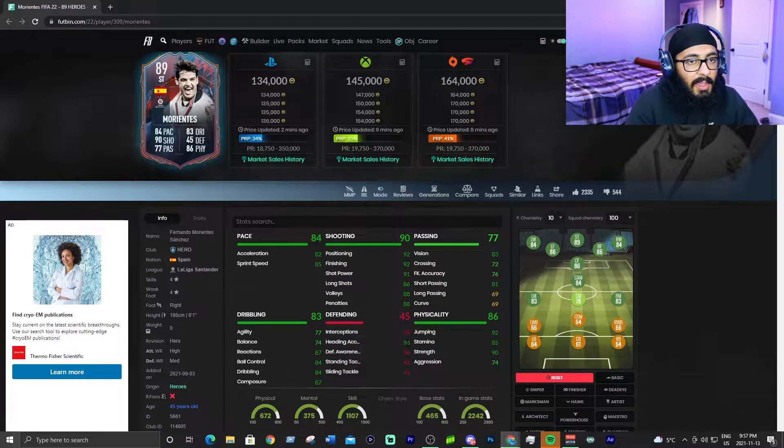I've used this guy in my main team. He scores a lot from corners and free kicks. His right foot is dangerous and he can also score from his left foot. He doesn't have four-star weak foot but he does have four-star skills, which come in handy.